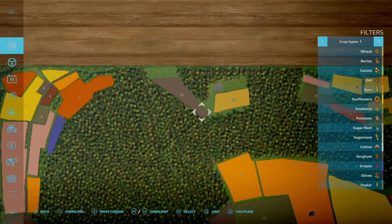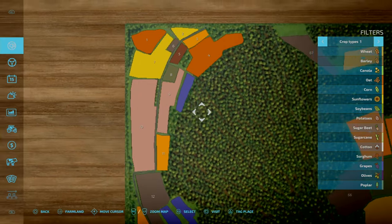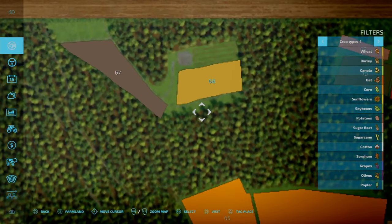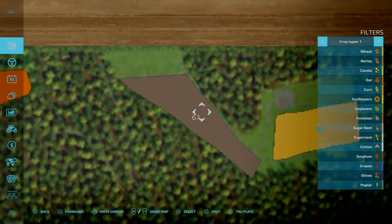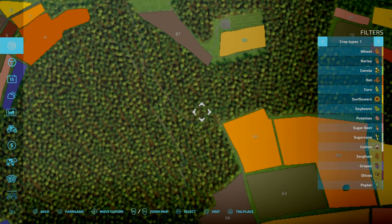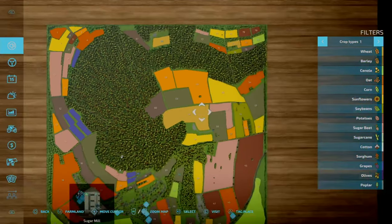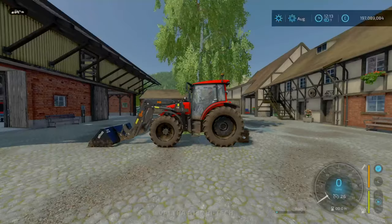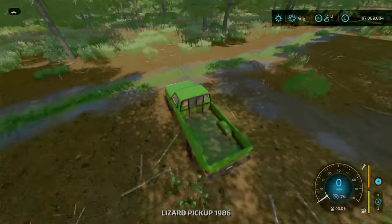Heading up north, it's sort of like a U-shape — you can't really do a full circle. There is a possibility to get across through some of the woods and paths. I'm going to hop into the pickup now and tab over.